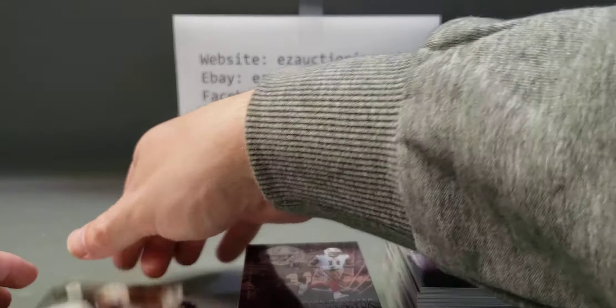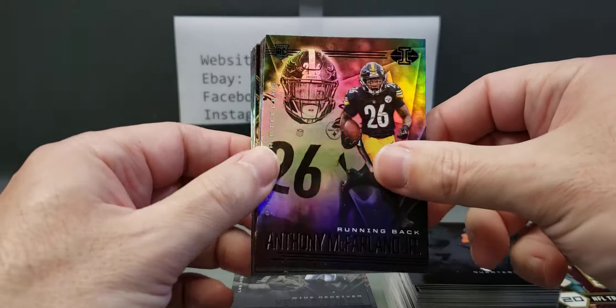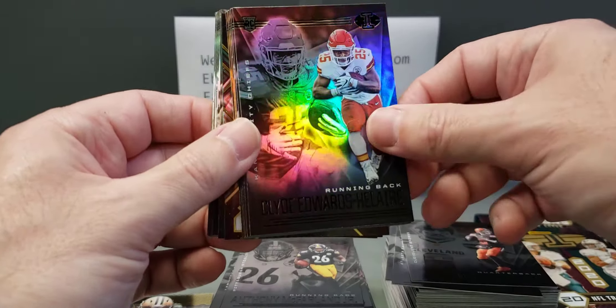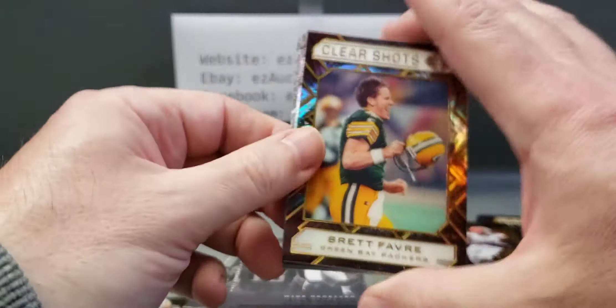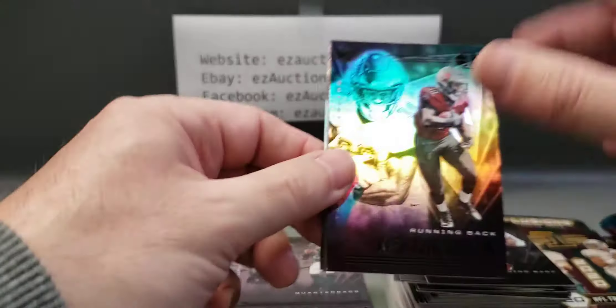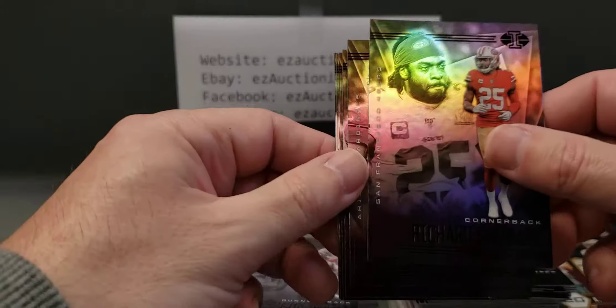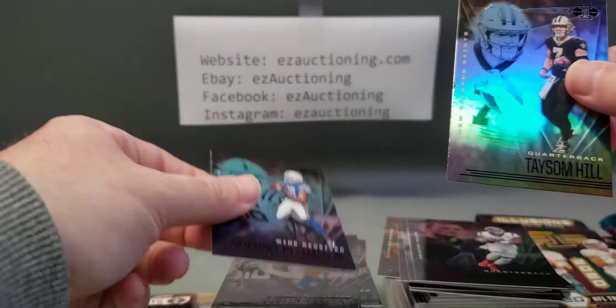Straightening up the piles — making a rookie pile here and then an insert and star player pile over there. Oh, this is a good sign — I think this is the Herbert pack. Drew Lock, Ruggs, McFarland, Gurley, Baker, Edwards-Helaire, Cousins, Reagor, Von Miller parallel, Beckham parallel, Brett Favre Clear Shots insert, Derrick Henry, Jalen Hurts — Keishon Vaughn, Sherman, Kyler — yep, I was right: Justin Herbert! Watson, Pittman, and Tyreek Hill.